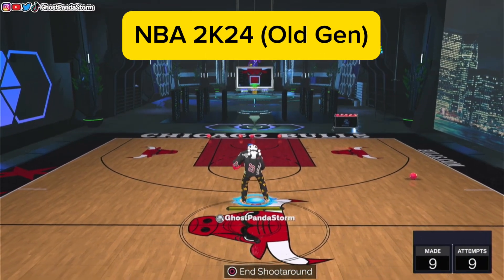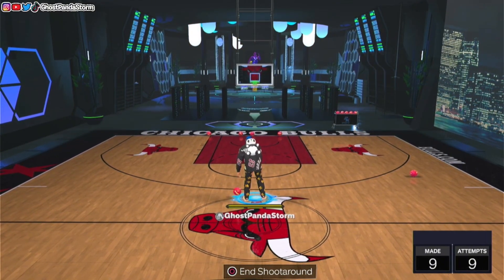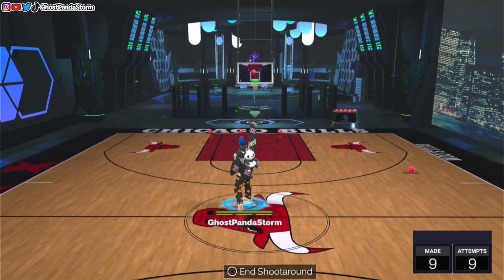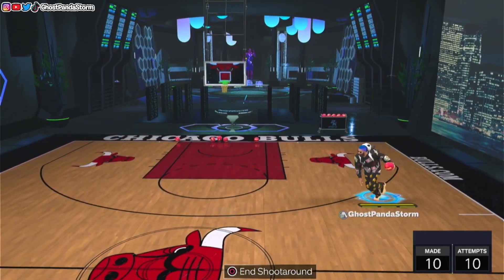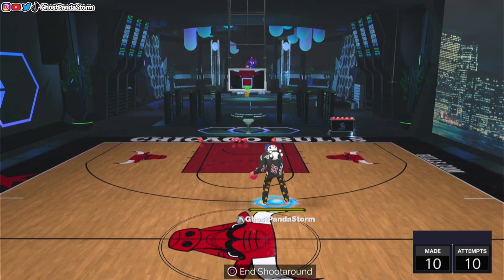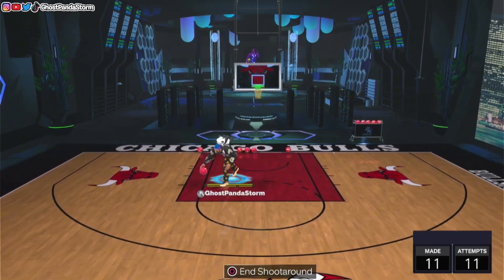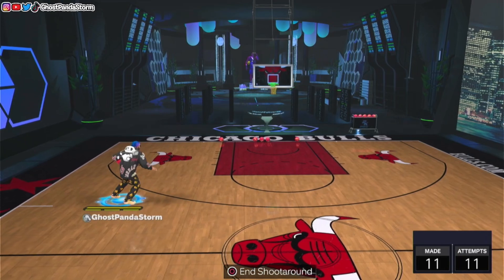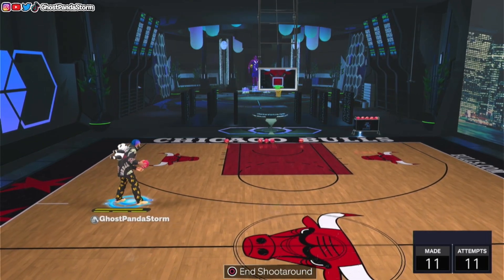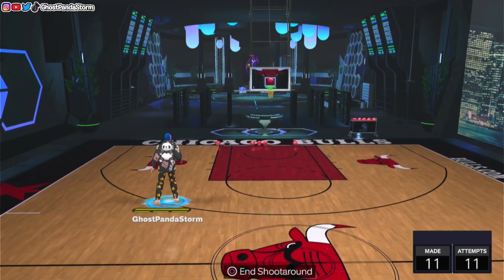I thought it was important to also mention the old gen version of NBA 2K24 when it comes to shooting. Briefly, it's basically the same as the new gen version of 2K24, but it is easier to knock down shots on old gen versus new gen. You can also knock down some shots even without greening them on old gen, compared to new gen where it's green or miss. So that's the main difference. Other than that, everything else is basically the same — same animations, same jump shot creator and all that good stuff. It's just a little bit more forgiving and a little easier to knock down shots on old gen.